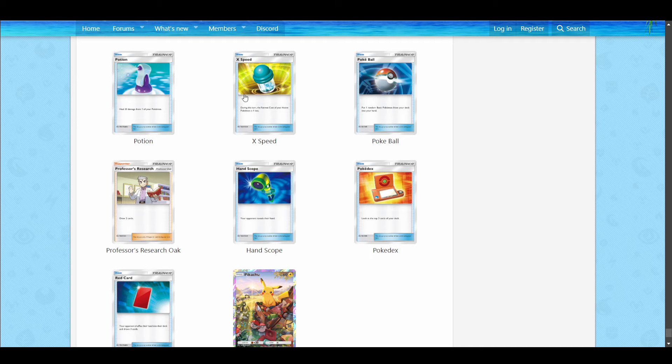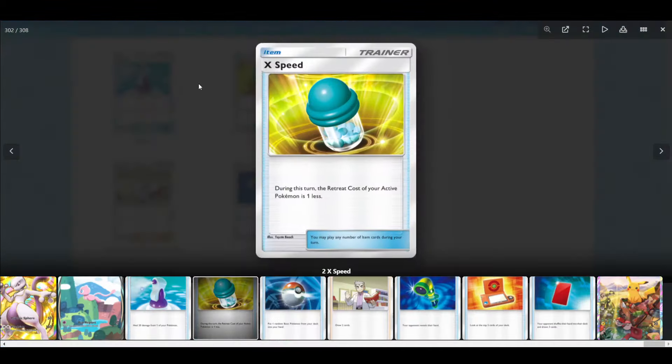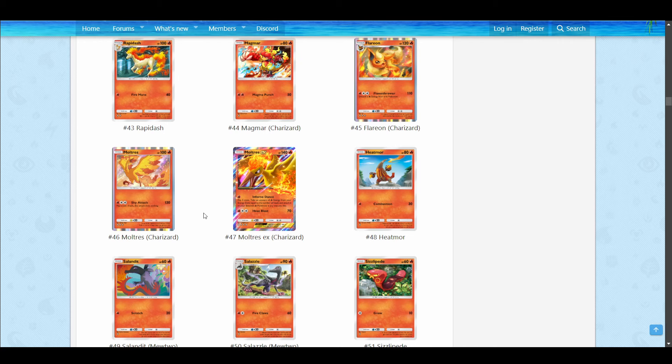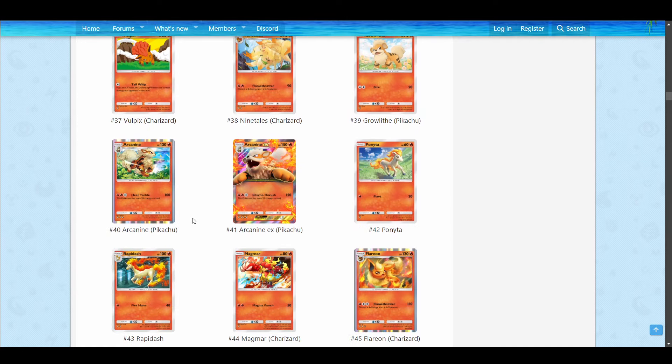You can use X Speed to give yourself one less retreat cost. I'm not sure if it stacks, but still — it's nice to just retreat out of the active into whatever else you have. That is very good for Charizard EX, because Charizard EX needs lots of energy on it.